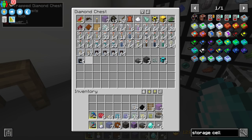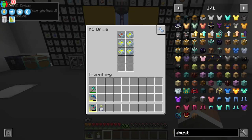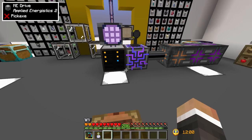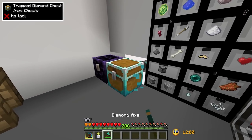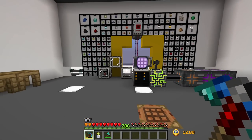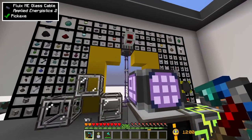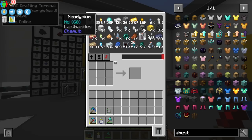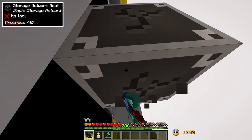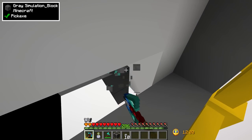It ended up taking a lot more 4k ME storage cells than I thought, but we now have all of our items inside the ME drive. We can go ahead and get rid of all our chests. Now that we've done that, we can look at getting a replacement wireless tool, because our crafting remote was accessing the simple storage network. We can go ahead and get rid of the entirety of the simple storage network, replacing it completely with Applied Energistics 2.